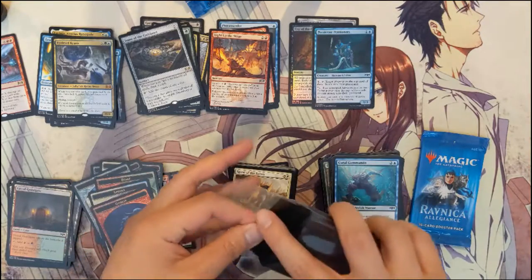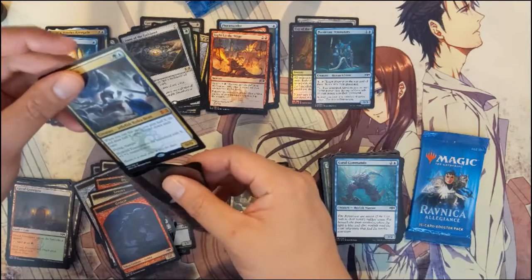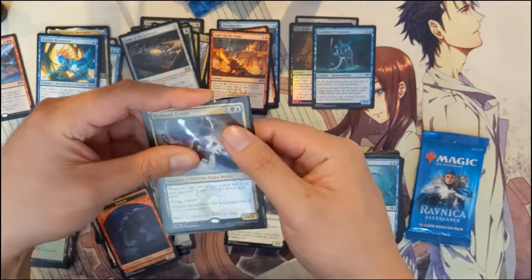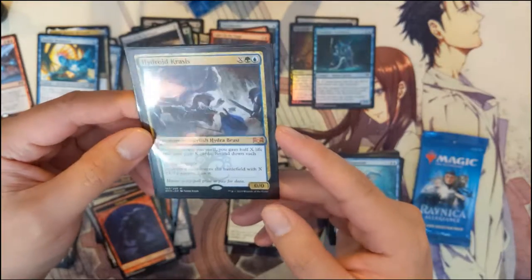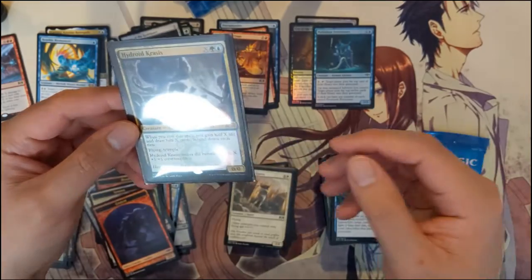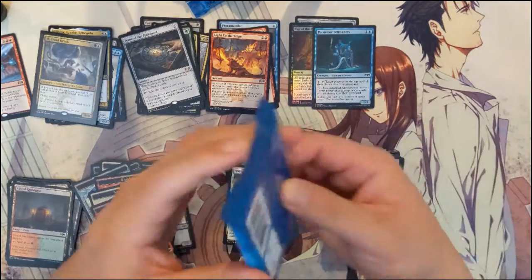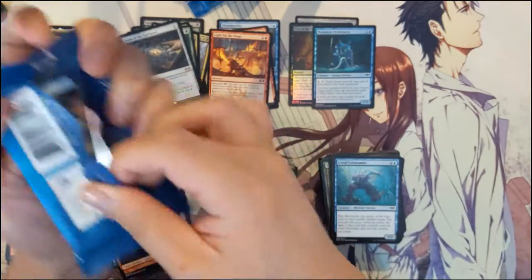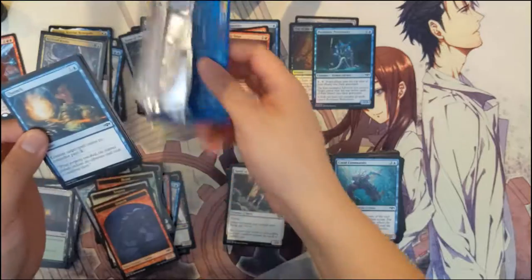So for green, blue, and then X — as per usual, X equals the power and the toughness. It has Flying and Trample. However, half of X — rounded down — you draw that many cards and you gain that much life. Very, very good pull.